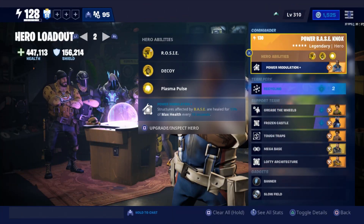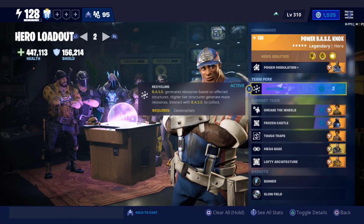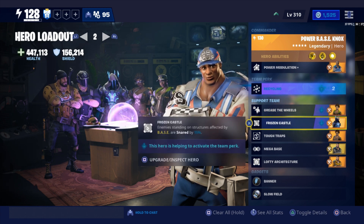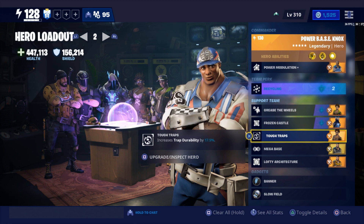The constructor loadout we're going to be using is Power-Base Knox. He's going to heal our structures for 11% of max health every 10 seconds where affected by the base. We're going to put on Recycling because we want our mats back, Grease the Wheels for a decoy cooldown so we can decoy husks to where we want them, and Frozen Castle to snare enemies so they walk a little slower. We're also putting on Tough Traps to keep durability on our wall lights and floor launchers.